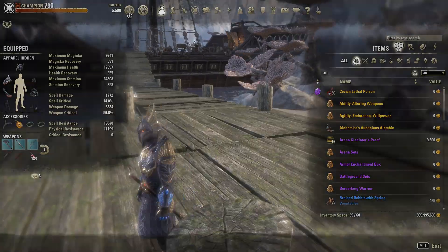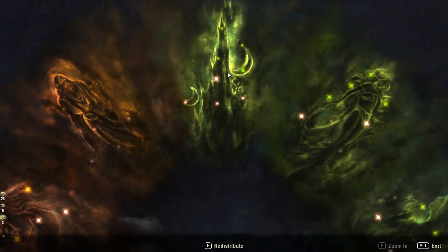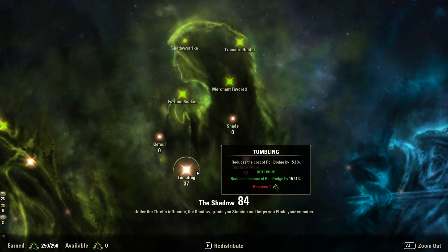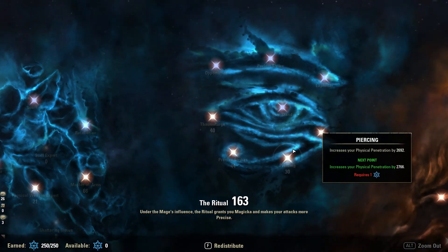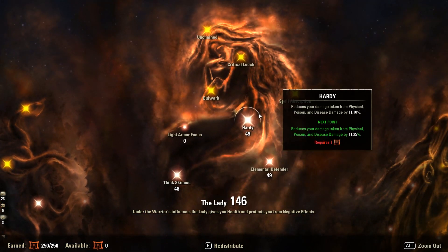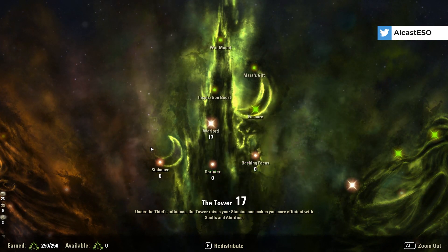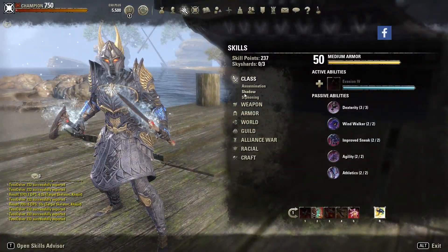That's it about the gear setup. Champion Points: 17, 149, 37, 47, 21, 66, 44, 40, 30, 49, 81, 23, 48, 49, 49, and so on. I also have those on my website along with a 300 CP setup.